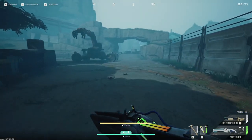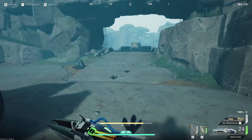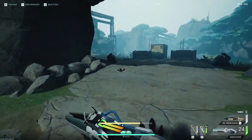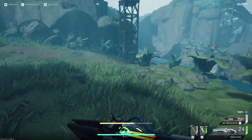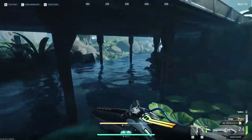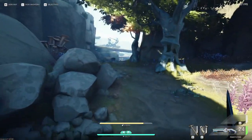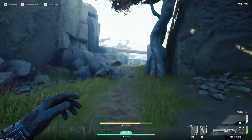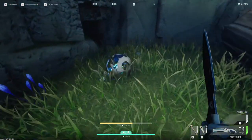I spent a lot of time during the beta looking up videos on where to find these eggs. All I could ever find were videos of people telling me to follow the footprints until it led me to an egg. And that was great if I could find the footprints. So today what we're going to talk about is bypassing the footprints — because yeah, if you see them, sure, follow them, get that egg. Otherwise, let's just go straight to where the locations are.